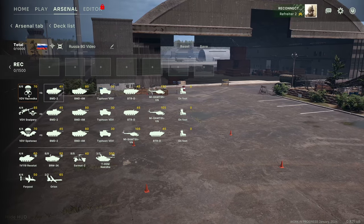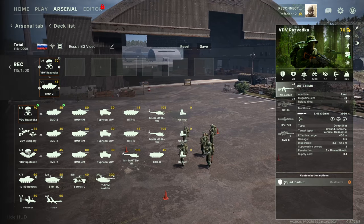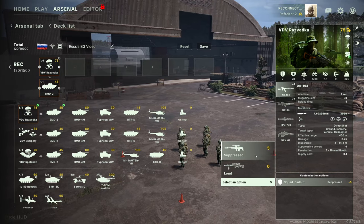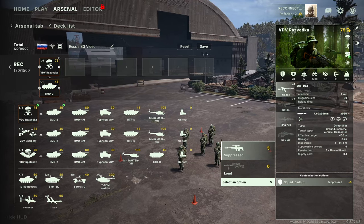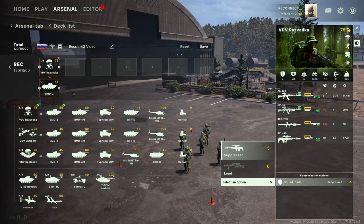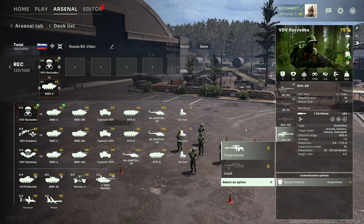Let me demonstrate - if I drag the VDV Razvedka up there, you'll see I instantly have the BMD-2 available to me. The VDV Razvedka have a squad loadout option - some infantry will have this, some will not. The same as some vehicles will have upgrade options and some will not. If we click on it, we can choose between Loud and Suppressed. If we go Suppressed, it costs five points more for the unit. It changes the weapon loadout, which is visible down there. We can also simplify it by clicking that switch - it gives us the basics like ranges, penetration, and damage. If you're new and don't want to worry about every detail, don't be afraid to do that.